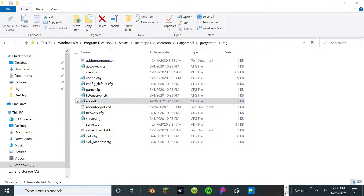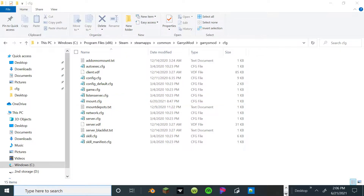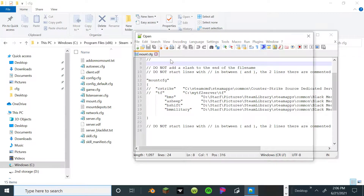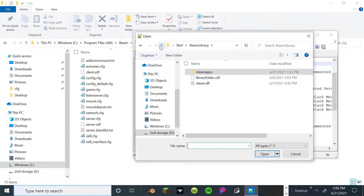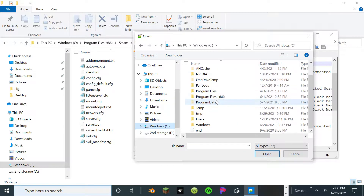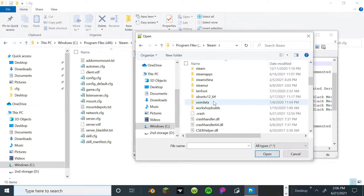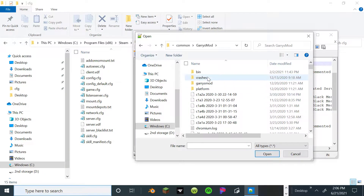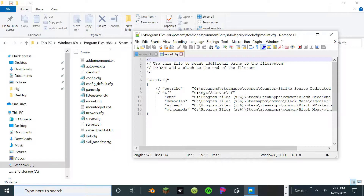But if you have Notepad++, all you have to do really is go in Notepad++, File, Open, and then go to your C drive, go to your Steam, go to your Steam Maps, Common, Gary's Mod, Gary's Mod, CFG, and open it into Mount CFG. And there you go.